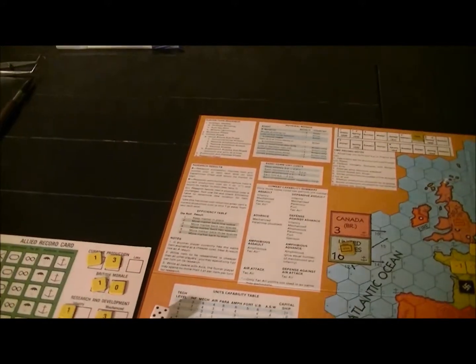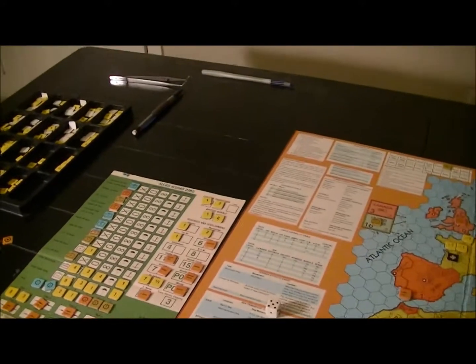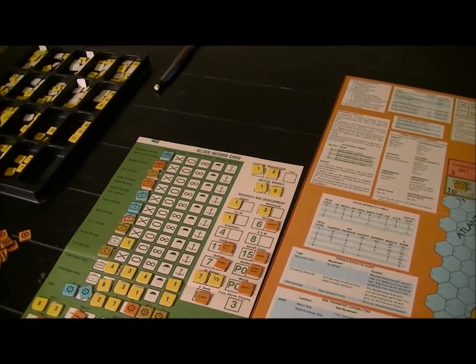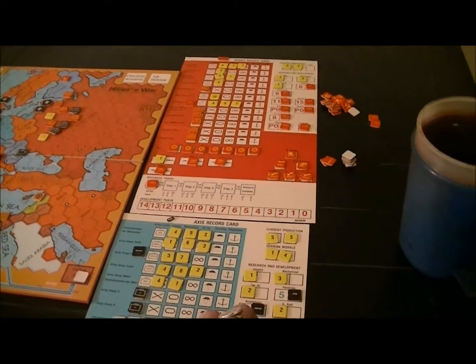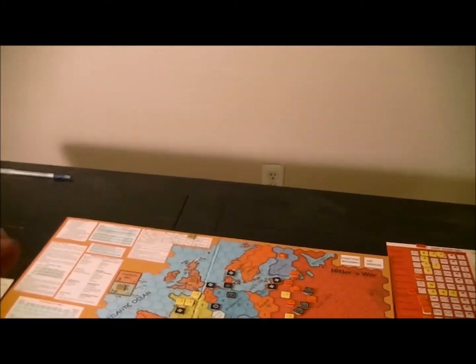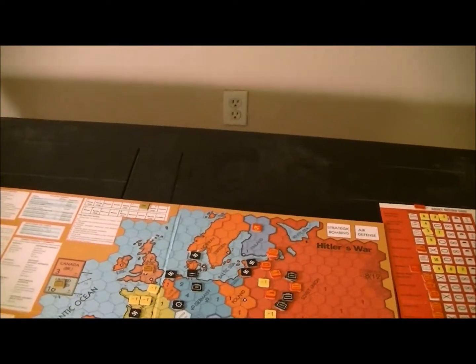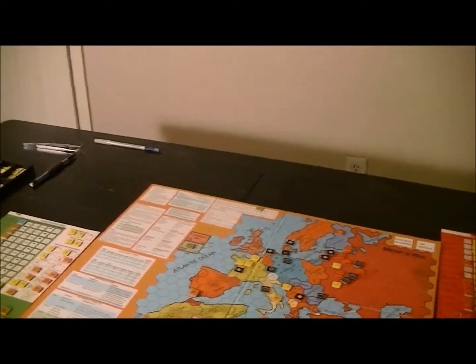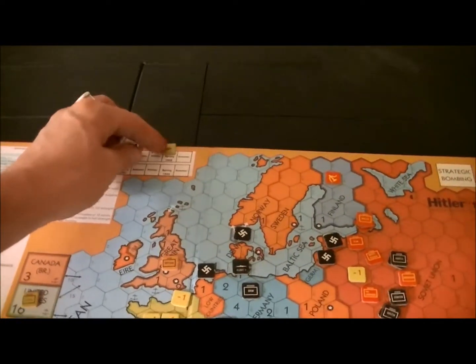ASW: I need to get that number down — the Germans are building subs and I can't afford that. But I fail and go back three spaces, back to the beginning. Amphibs: I only succeed on a one or two — I don't want to go with that. I may never roll on air defense simply because that might just make my job easier. One problem with this game: you really don't want to knock out German industry because that just helps the Soviets.